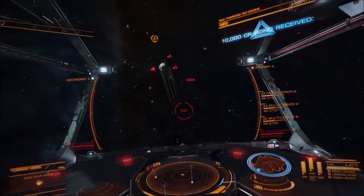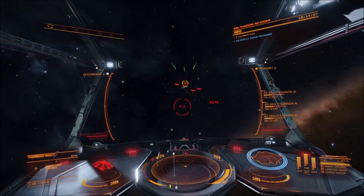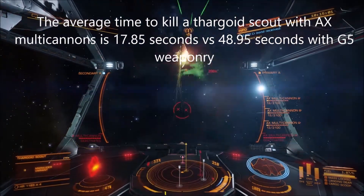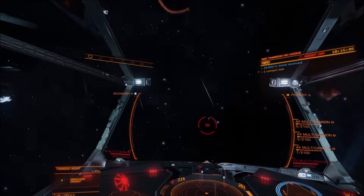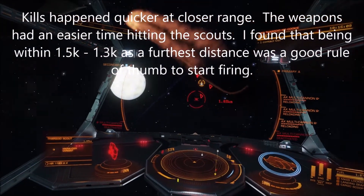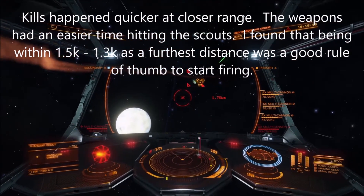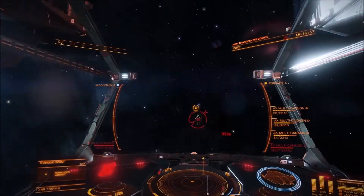The average time to kill a Thargoid scout with anti-xeno multi-cannons is 17.85 seconds, versus 48.95 seconds with grade 5 human weaponry. The fastest anti-xeno kill was 6 seconds, and the slowest was 34 seconds. With the grade 5 engineered human multi-cannons, the fastest kill was 25 seconds and the slowest was 82 seconds.